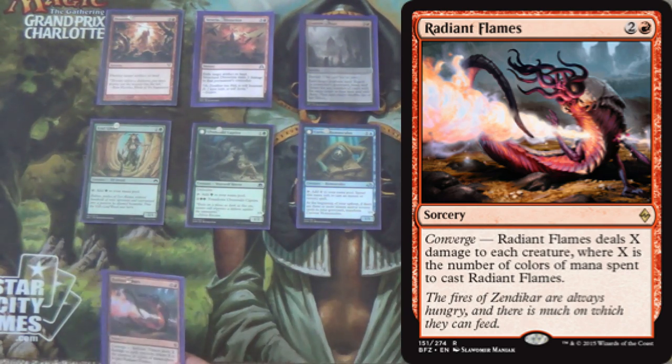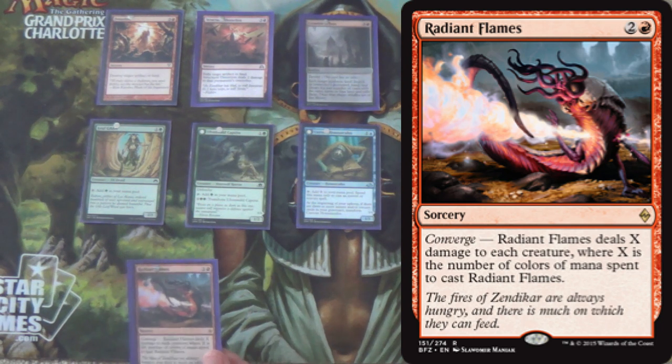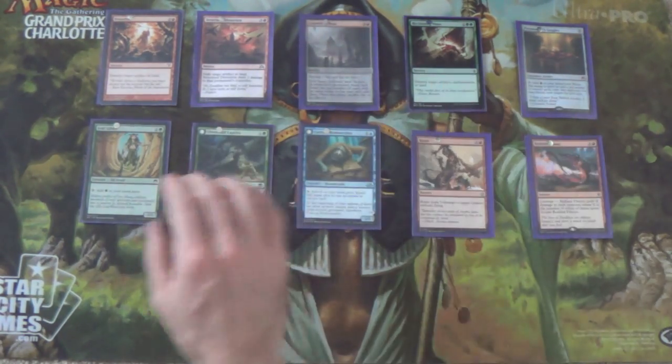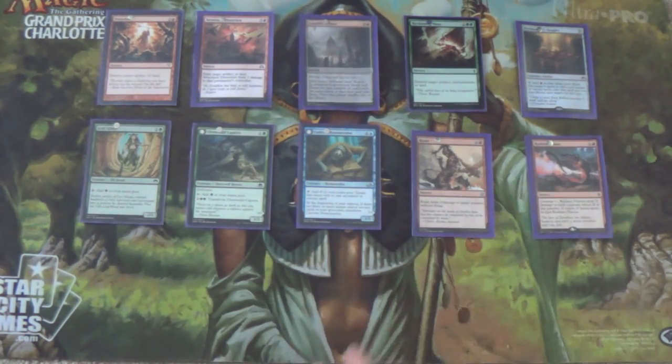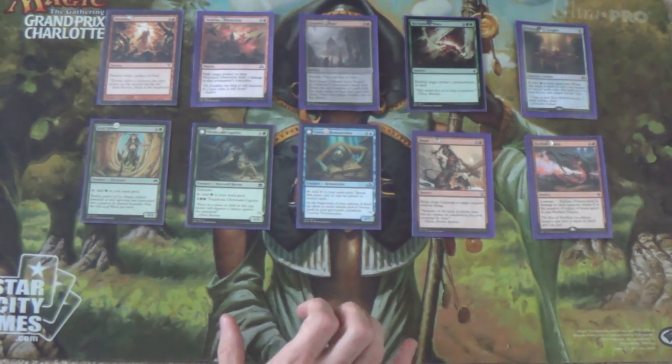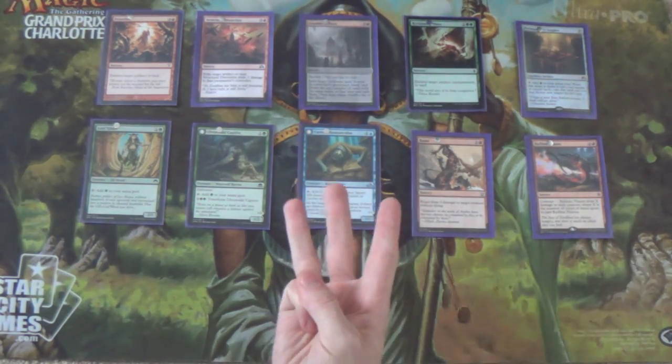The second reason for blue is Curious Homunculus, which gives us another win-condition ramp creature in the deck. And then we have some sideboard cards that are blue. So counting everything up: four, four, three, four, one — that's sixteen up top. Four, four, four, two, four — eighteen down here. That's thirty-four. With twenty-three lands, we still have three more card slots to dedicate to win-condition slots.